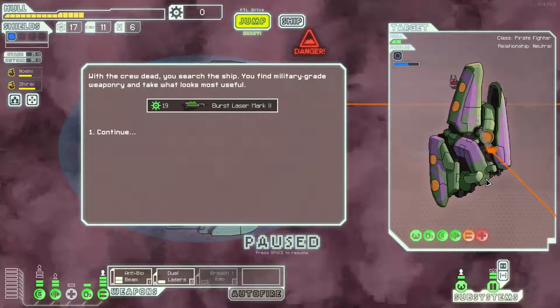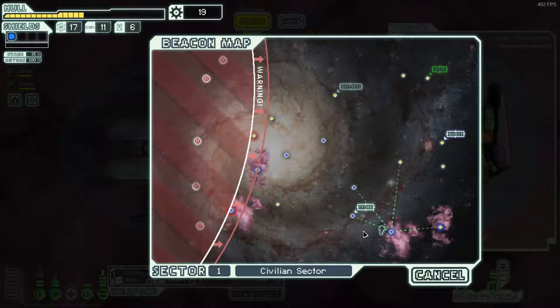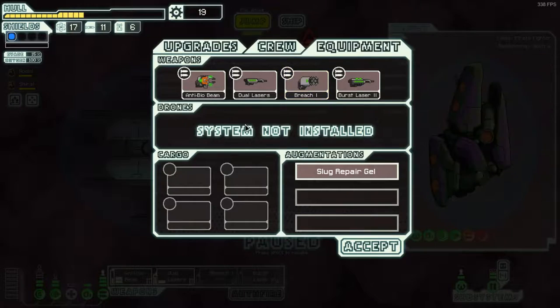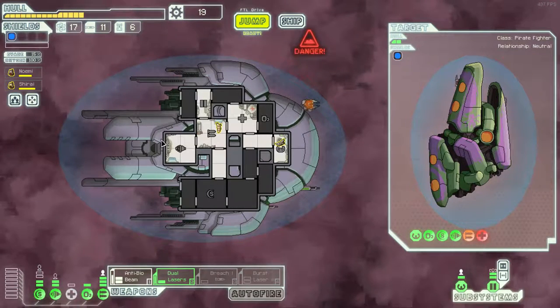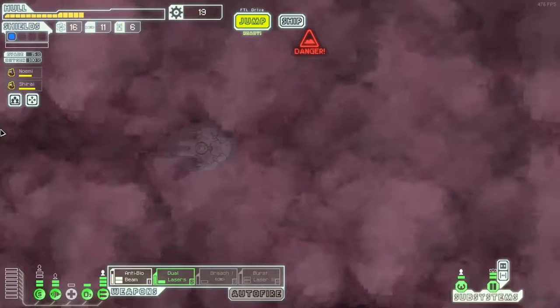Nice! Burst laser mark 2 - I'll take that. I want to go back for that pre-igniter now. If I had a lot more money, I would. What can I sell? It doesn't tell us the prices, but I'd say about 40, maybe 20. So 40, 20, 60 - yeah, it's nowhere close, but it's nice to dream about. Burst laser and pre-igniter - if you don't want them, you should want them.